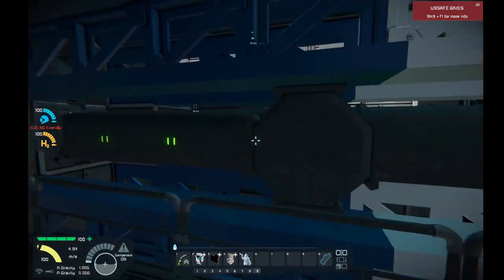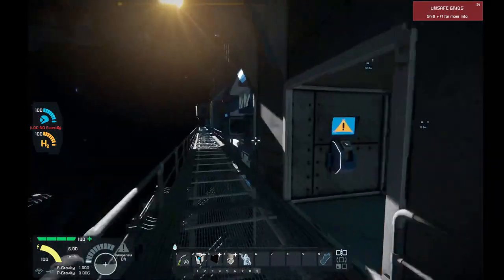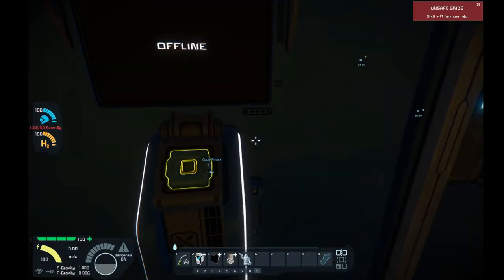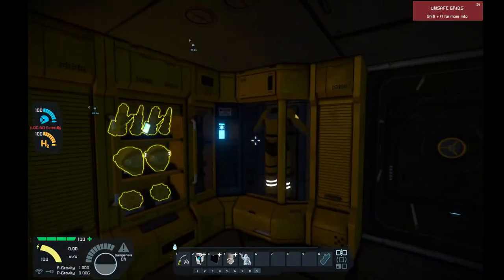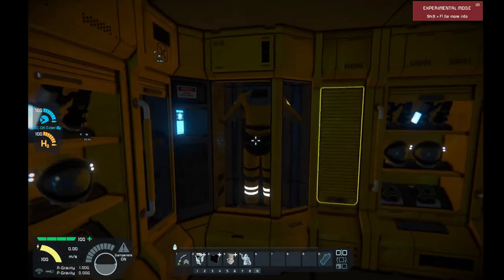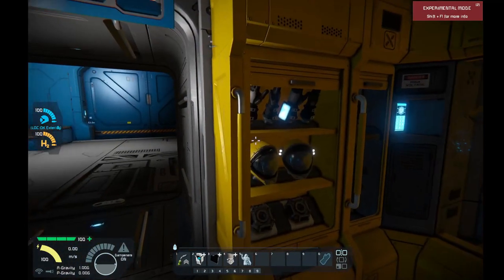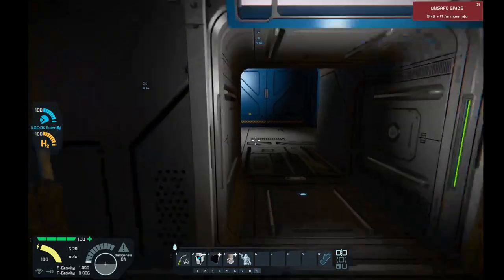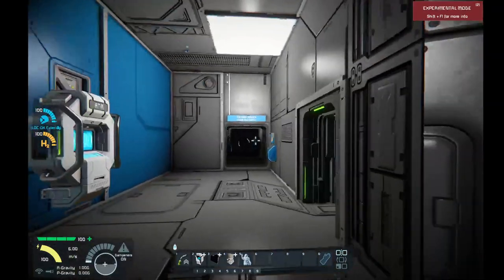We've got spotlights and everything in here. Going back in, when you want a nifty little airlock area, it's good to put these little suits and jackets in. Let's see what's in this — welders, grinders, oxygen and hydrogen. Just absolute perfection right here. Let's keep going.